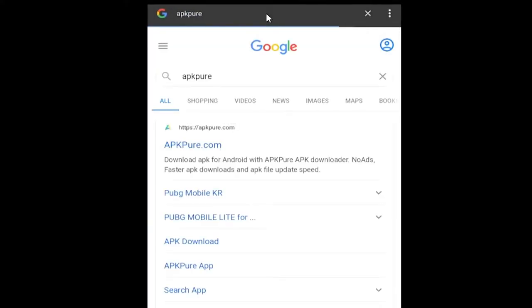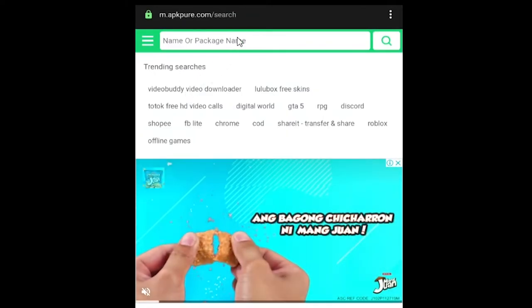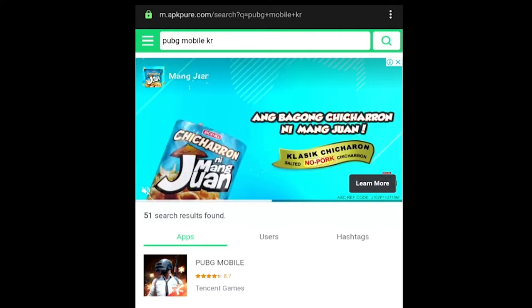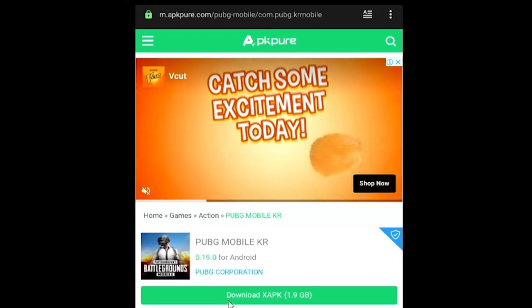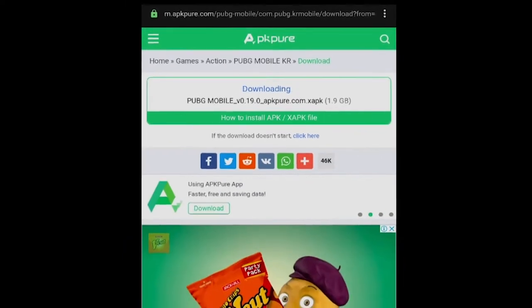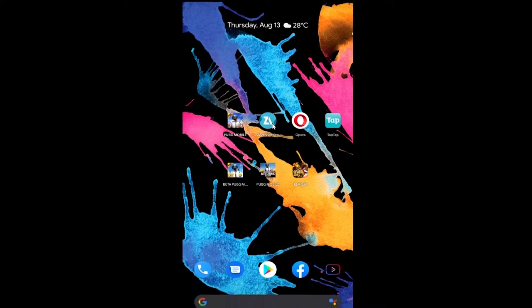Open any browser and go to APKPure — click the first website that pops up and search for 'PUBG Mobile Korean.' Select the correct icon (not the global one) and download the XAPK file, which is 1.9 gigabytes. Just wait for it to finish downloading, then close the browser.